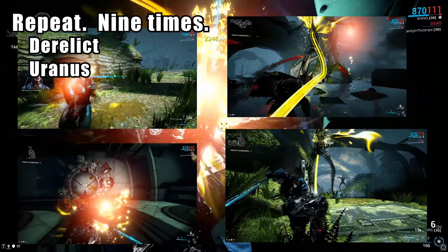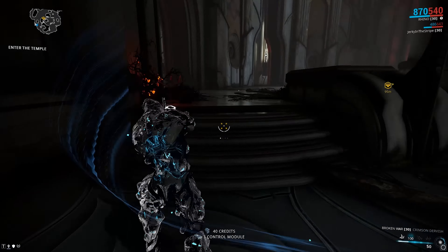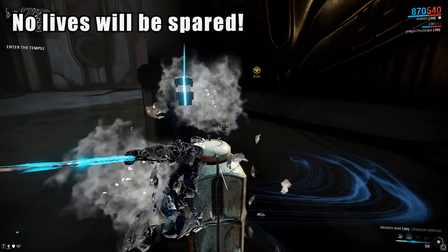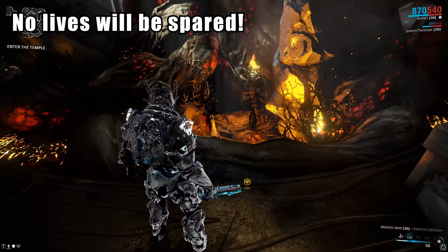Three captures in the Derelict, three in Uranus — because of course it just had to be there — and three in Earth. Finally you have one beast of a boss battle; in this case the boss being the controls and mechanics DE has put in place. Needless to say, 15 minutes of that, and the worst round of Hearthstone I have ever seen.